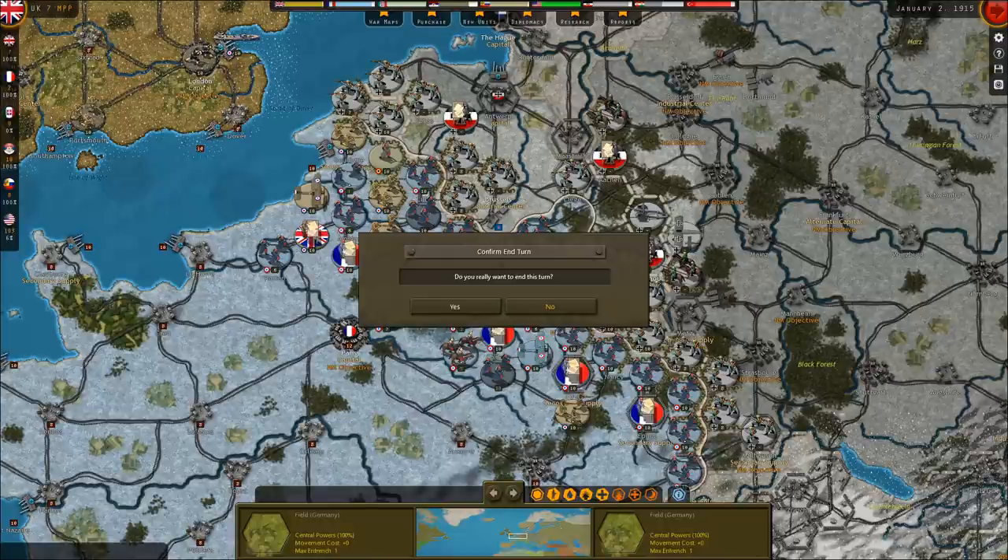We're working on finishing off the Memel Pocket, and once we've concluded destroying that last German stronghold there, we'll be able to directly threaten Königsberg and some of the most important facilities on the German Baltic coast. As a reminder, this was taken from a live stream on my Twitch channel — you can check out a link in the description.